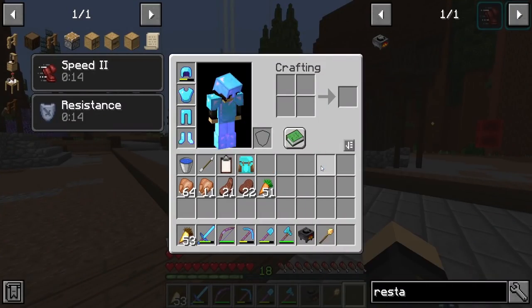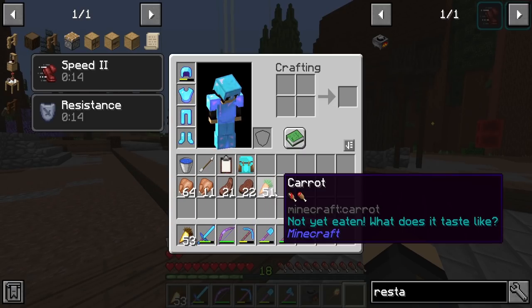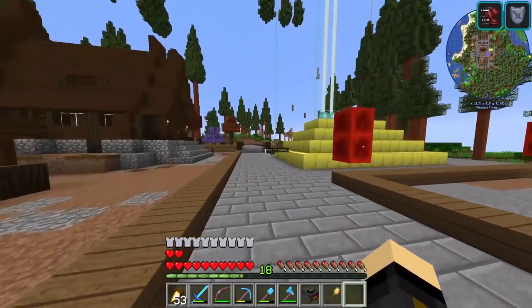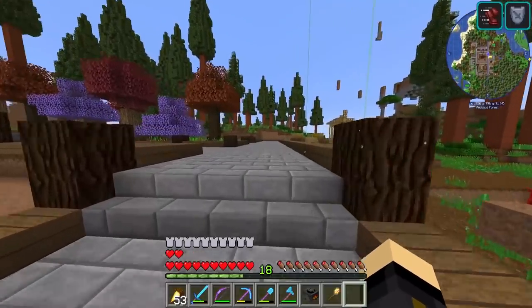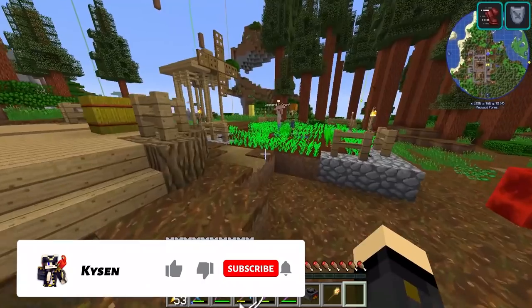First up, we've got some food on us right here — some cooked steaks, some meats, and some carrots as well. One option you have with food is to manually give your citizens food, and early game this is what you're going to be doing.